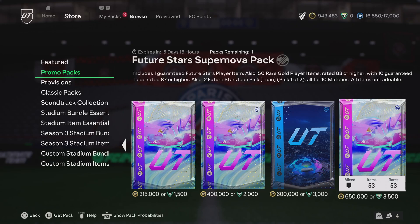Yo, let's go guys, we have this insane pack to open. Future Stars Supernova pack — it includes one guaranteed Future Stars player item with 50 rare gold player items rated 83 or higher, and 1087 plus players.